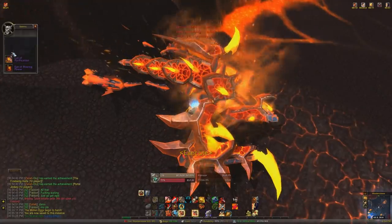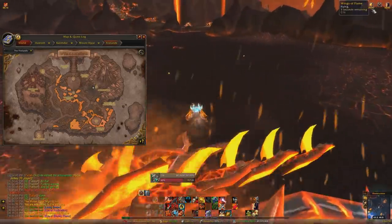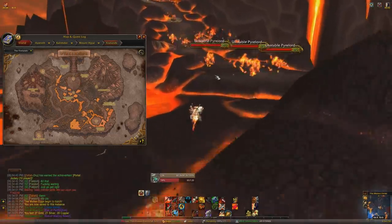This is the first boss, and this is where it drops the first mount, which is a 2% drop rate according to Wowhead. It's actually a really cool mount — it's just the Raven Lord from Sethekk Halls but all on fire. It looks really, really cool.